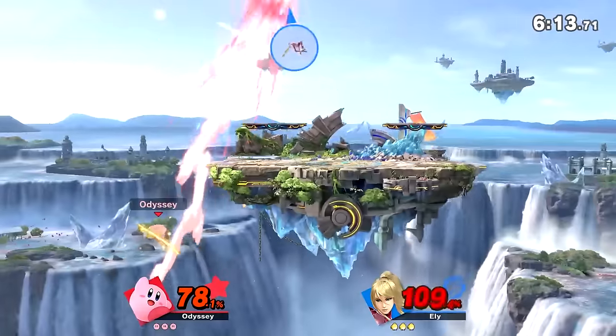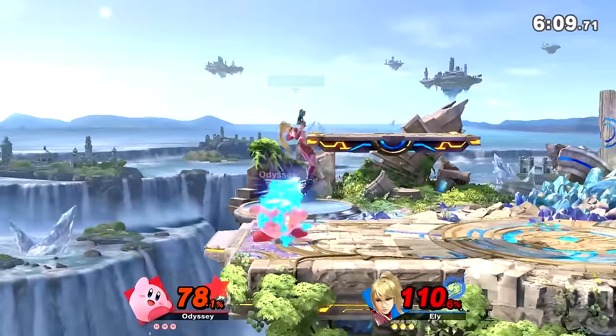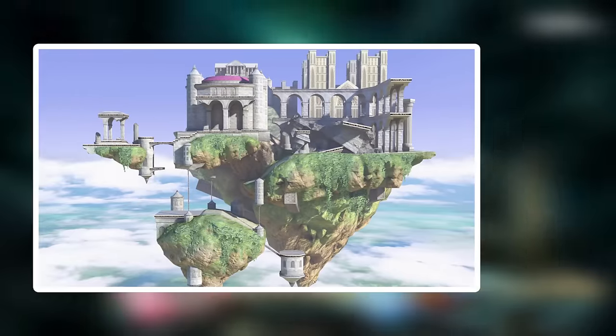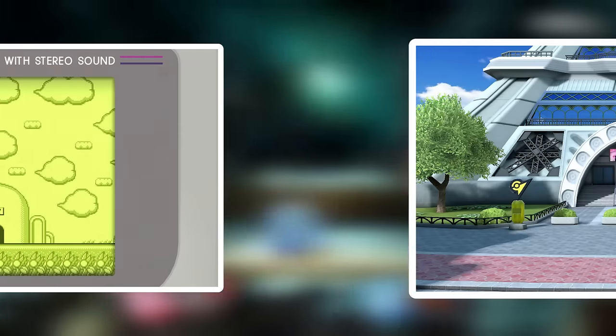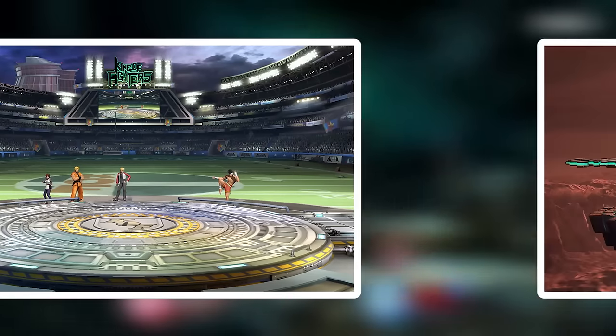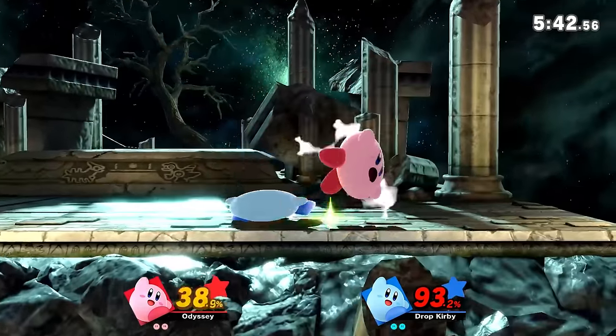There are 14 stages that do not change with the hazards toggle, and thus they will be excluded from the ranking. Those stages are Battlefield, Big Battlefield, Small Battlefield, Final Destination, Temple, Delfino Plaza, Dreamland GB, Prism Tower, Mario Galaxy, Suzaku Castle, Mori Towers, King of Fighters Stadium, Northern Cave, and Mishima Dojo. That leaves us with 101 stages to rank today.